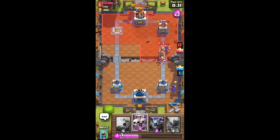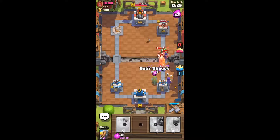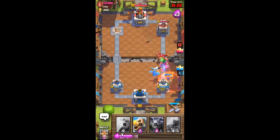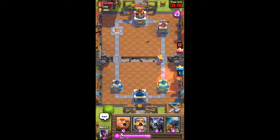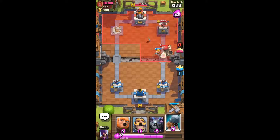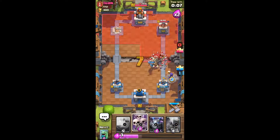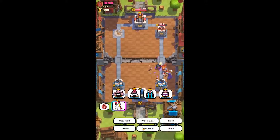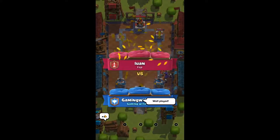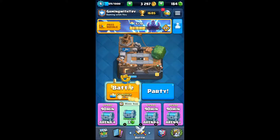Our opponent's now pushing us on the left side — we gotta defend this otherwise we lose. Baby dragon deals with the air and the Barbarian Barrel taking it home. Our opponent's got nothing, they are on fumes. They are trying to pull this game off but they have nothing and that is game. GG, well played.